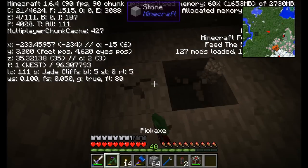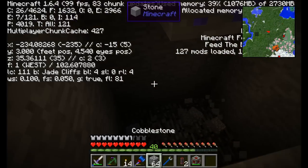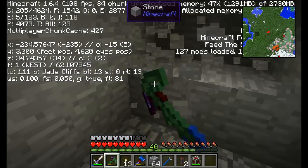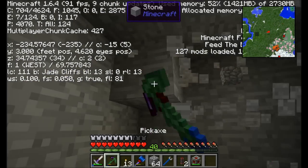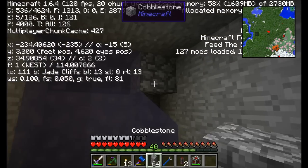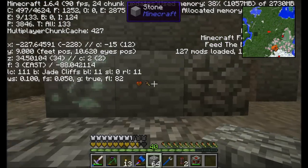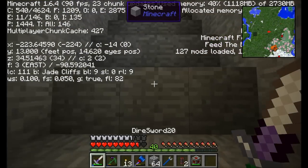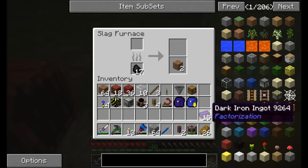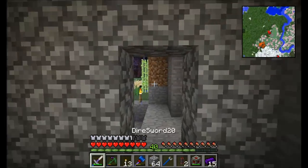I'm at Y level 3, right near the bedrock layer. This is pretty much where you're tending to find dark iron — if you're really looking for this stuff, down here is where to go. Watch out — I've got hunger and poison down here. Not bad: turned 6 dark iron ingots into 15 dark iron. Nice — that's definitely the way to do it.